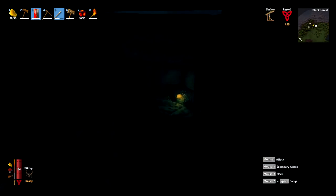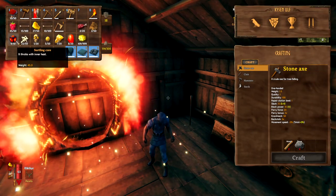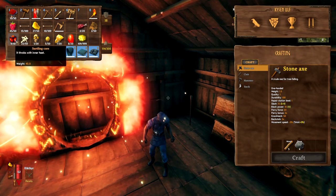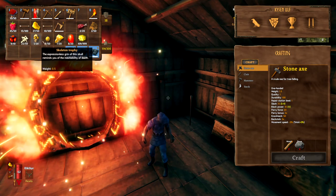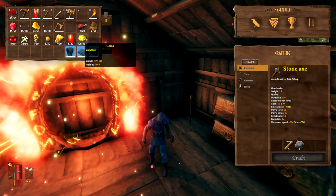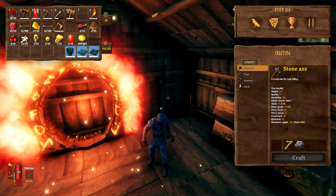From that trip, here's what we found: nine Surtling Cores — that's a personal record for me, so maybe don't expect nine every time. We also got a load of bones, a skeleton trophy, amber pearls, amber, rubies, and a fair amount of coins. These burial chambers are very useful, and that's how you're going to find Surtling Cores and all this other loot in Valheim.